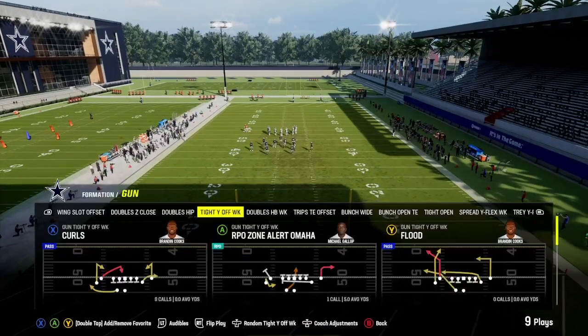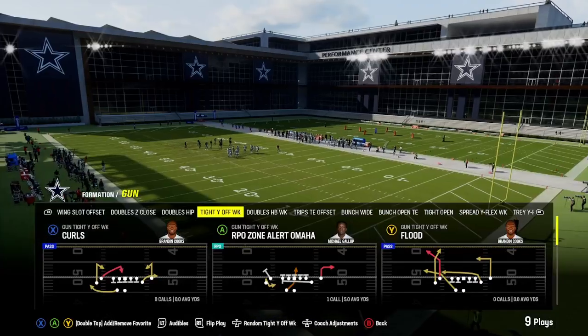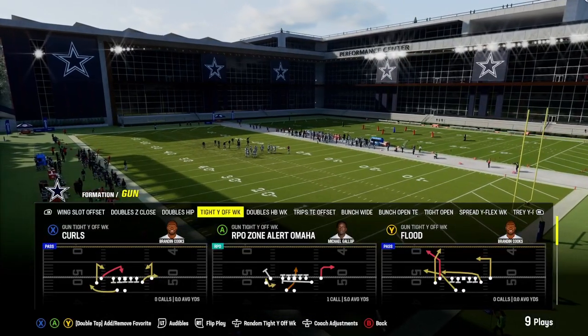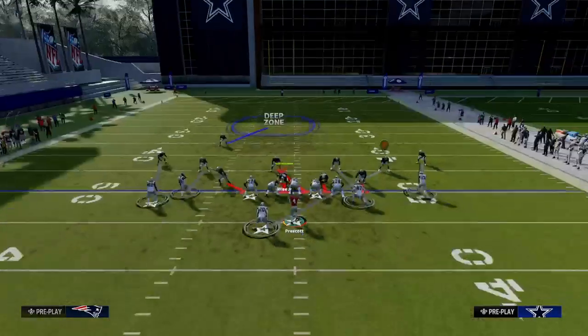I'm going to give you the one just to beat cover three. So it's going to be in the Cowboys playbook — gun tight, wide off, weak. There are obviously a lot of playbooks; I don't know all of them right offhand.